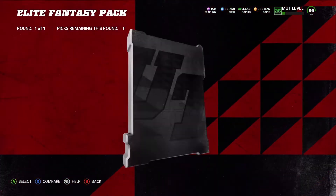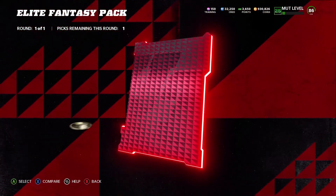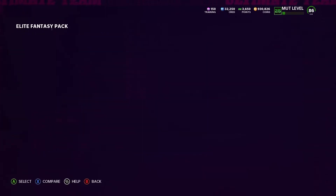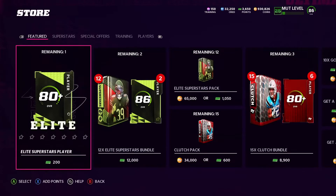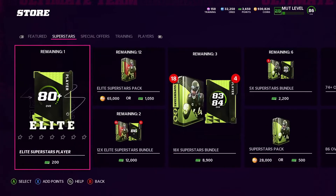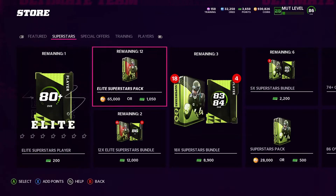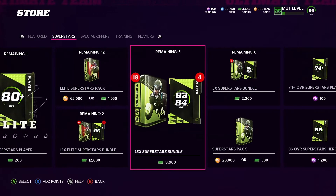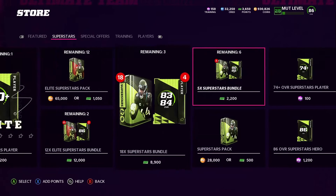We got one, then an 81, then two 81s — like whatever. So they have those. One store pack remaining. They're going out with a bang with this one — we're not getting that. Oh, that's superstars. Okay, I thought special offers. So you get two of them — that's funny.